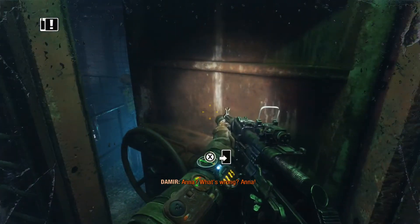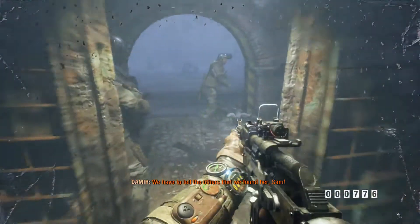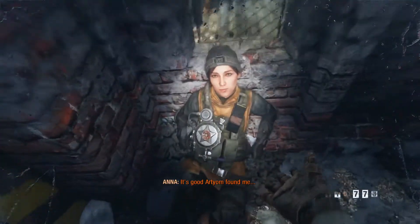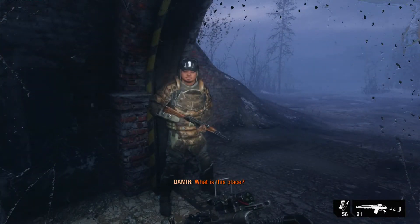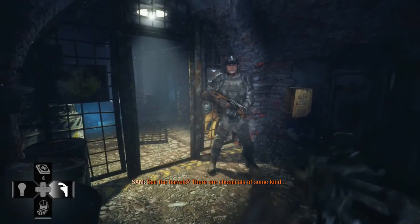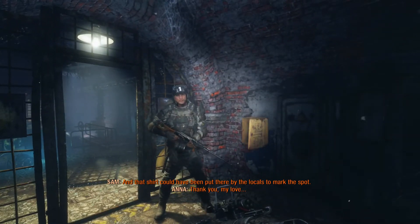Ah, here we go, door's now open. We have to tell the others that we found her, Sam. It's good - Artyom found me. What is this place? See the barrels? They're chemicals of some kind. This place is either for storage or it's a dump, and that short could have been put there by the locals to mark the spot. Thank you, my love.